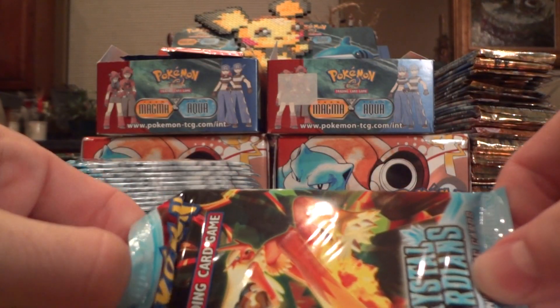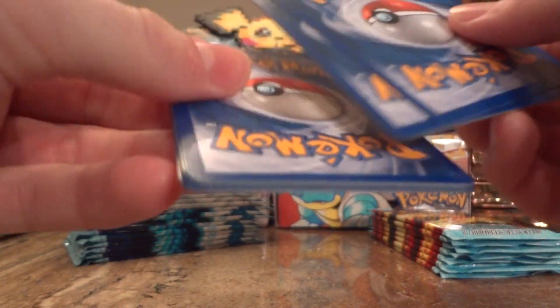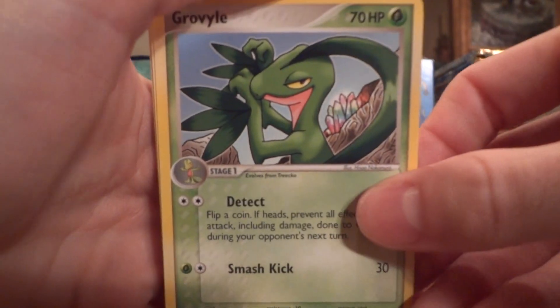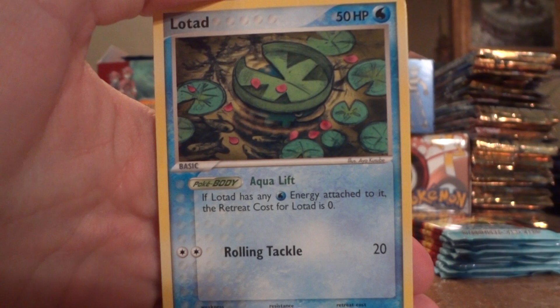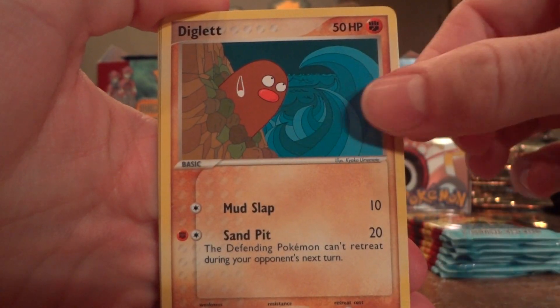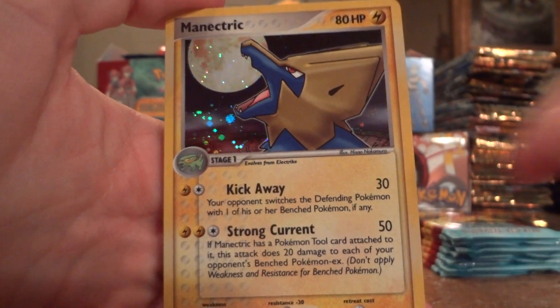Moving on to the Blaziken pack design. Ralts, Combusken, Electrike, Lotad, Spearow, Squirtle, Diglett — ooh, nice — Charmeleon Reverse, and a cool Manectric Holo. I've never seen this card before.